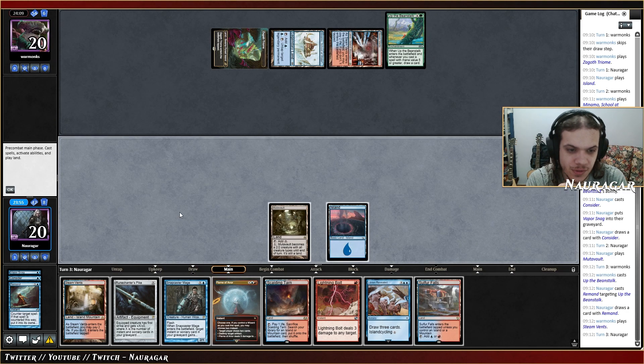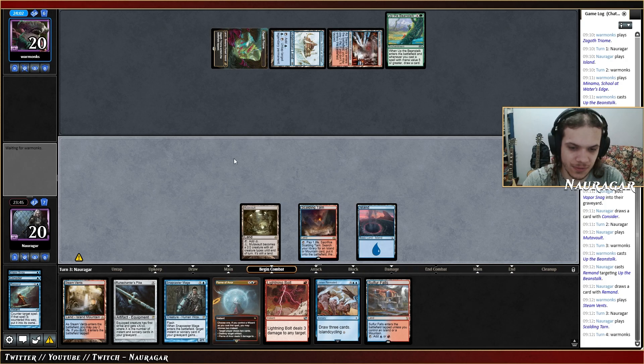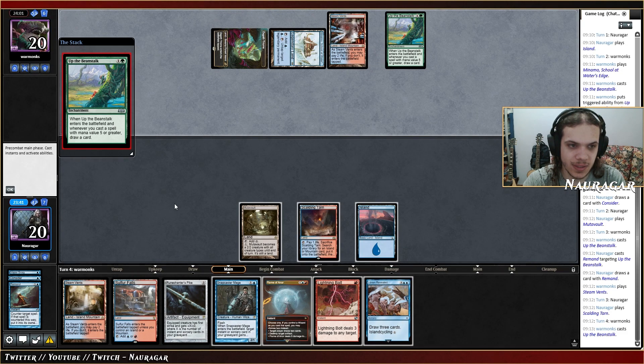I'm probably just going to play Snapcaster into Consider. I could also fetch something with Lorien, but it doesn't seem the right choice. Uro the Beanstalk is such an amazing card and it's so risky to let those resolve, but it's also true that they cannot actually counter it — and yeah, it's resolved.